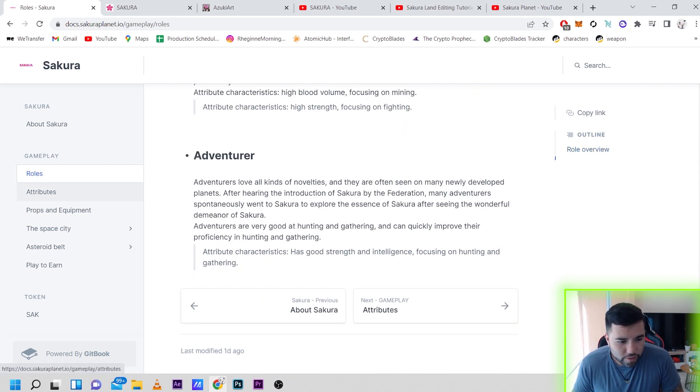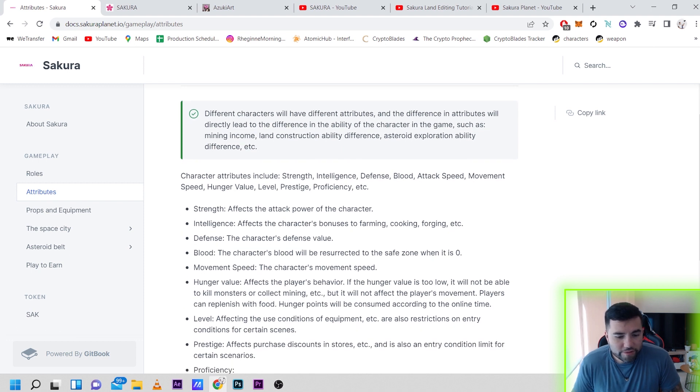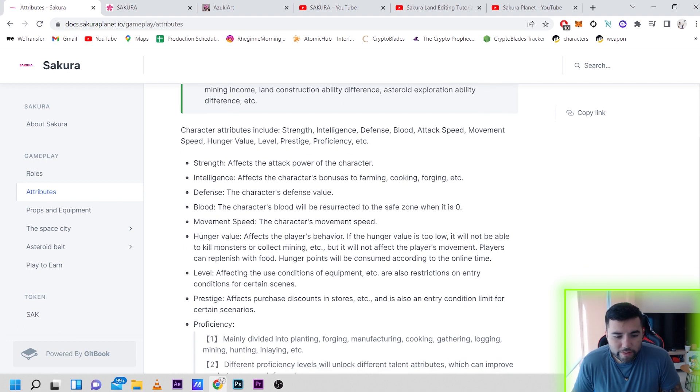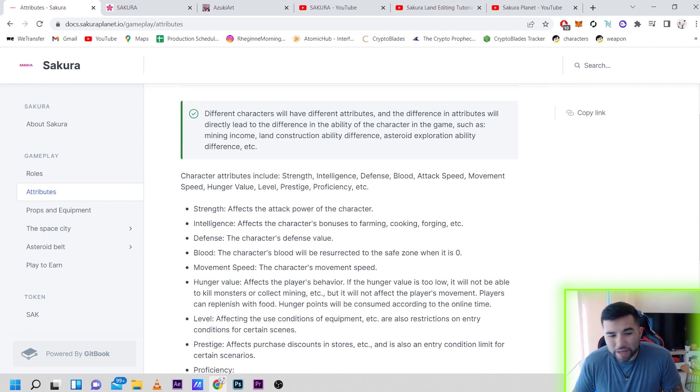Going down to attributes, we have: Strength — affects the power of the character; Intelligence — affects character bonuses in farming, cooking, forging etc; Defense — the character's defense value; Blood, Moon, Width, Speed, Hunger value, Level, Prestige and much more. It kind of reminds me of RuneScape — like when you play MMORPG games you have all these attributes you have to level up.